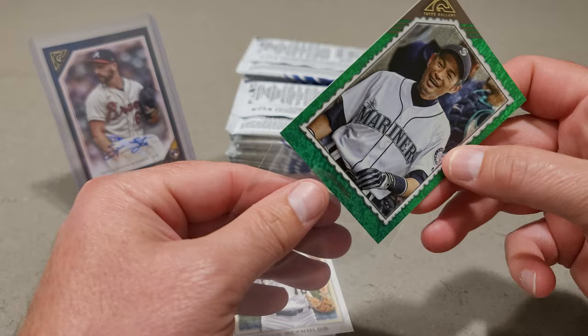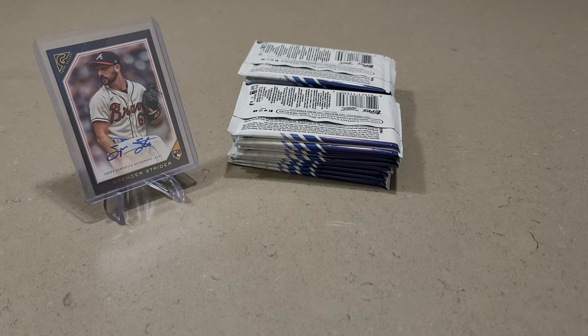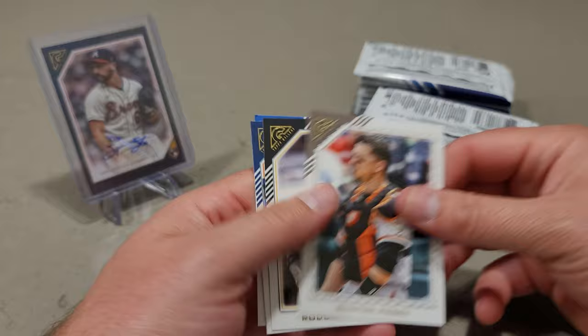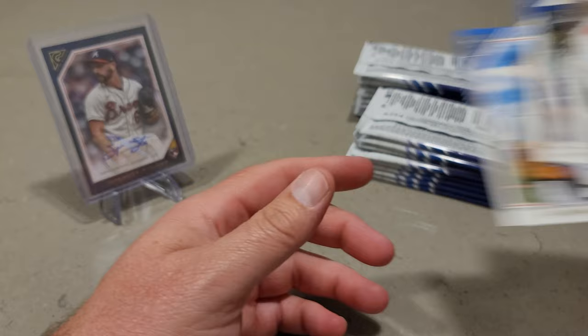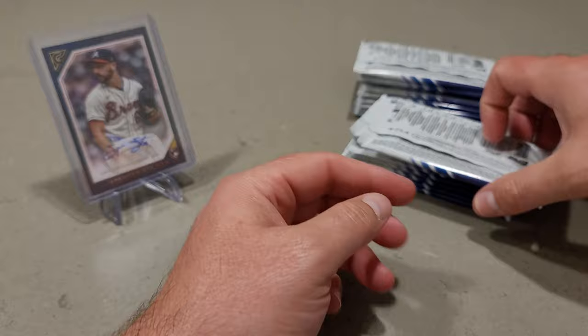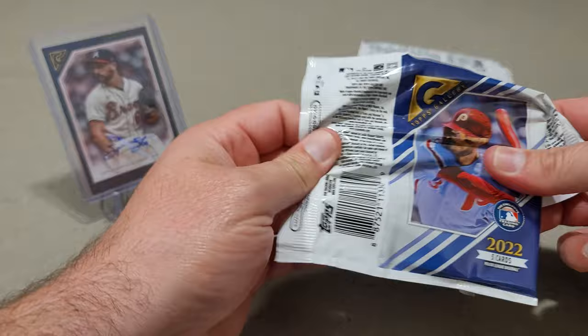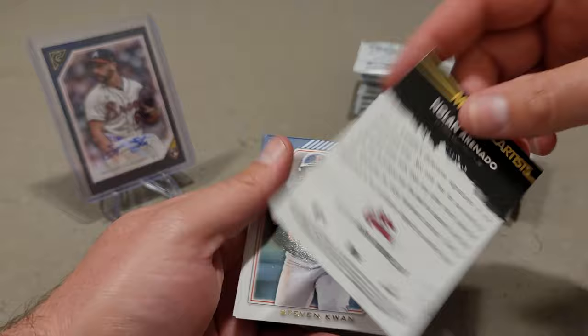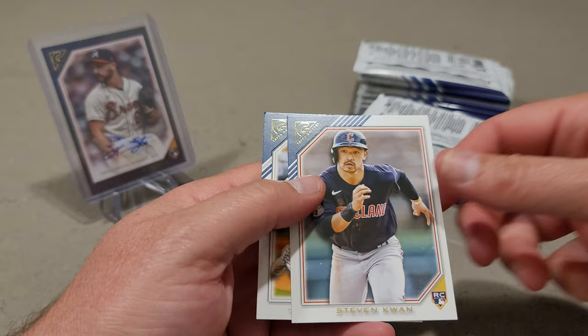Here is going to be a quick rip. Got a little hiccup with that Spencer Strider. Holy cow. Buster Posey, Castro, Torkelson rookie. I'm going to try to put all the rookies together because I want to see how many come out of this box. I really like this Topps Gallery. I really do. Reggie Jackson. Bryce Harper. Nolan Arenado. And a modern artist, Stephen Kwan rookie. Nice.